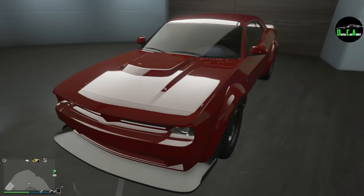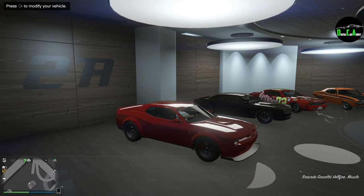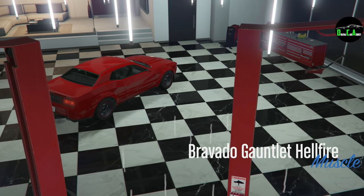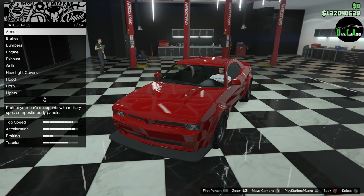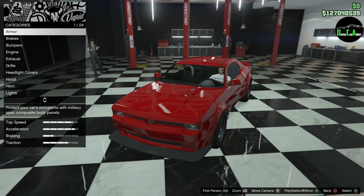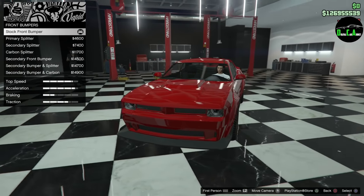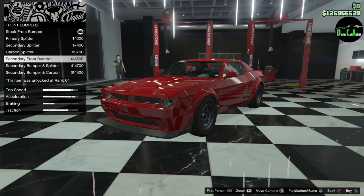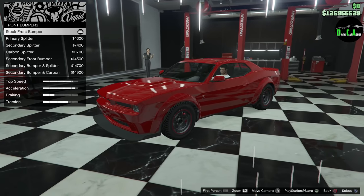Let's go ahead and see what kind of customization we got here. I'm super excited to drive this thing after we're done. One thing that's really cool — if you see the hood, that center portion is actually attached directly to the motor, so this car comes with kind of like a shaker stock, which is really cool. We got armor, brakes, front bumpers. You have the stock front splitter, and then you can get different colored versions: carbon, primary, secondary. I'm going to go with the stock one, and there's a reason for that.